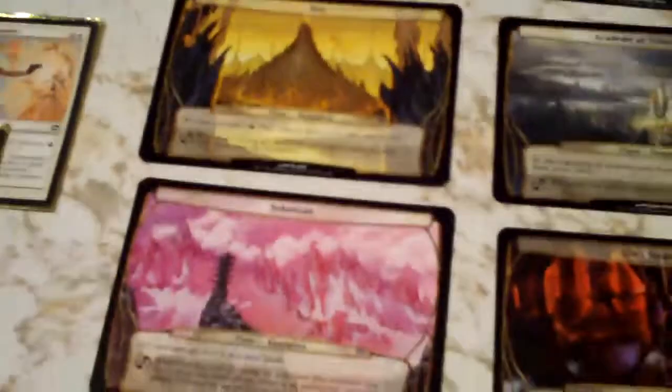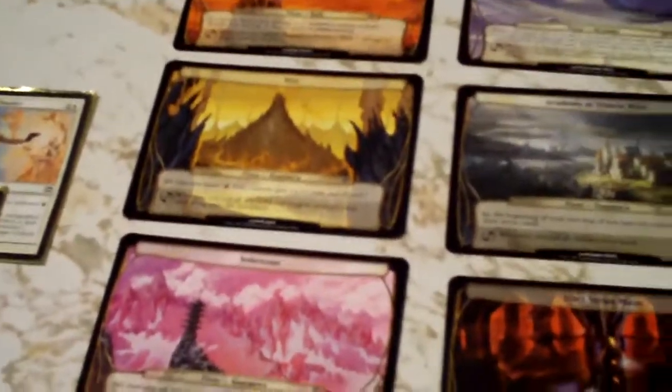Ketamine of Tolaria West actually refills your hand, and you do burn through cards pretty quickly in the deck during play. By far, you probably want Shiv in play most of the time because you do have excess mana.